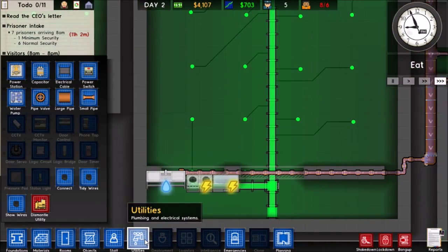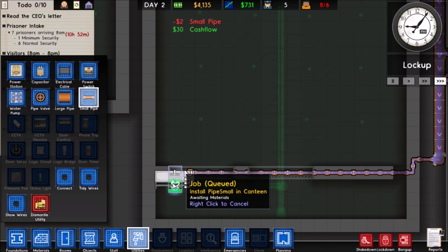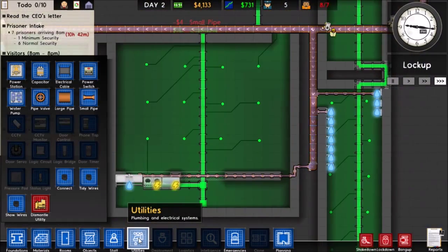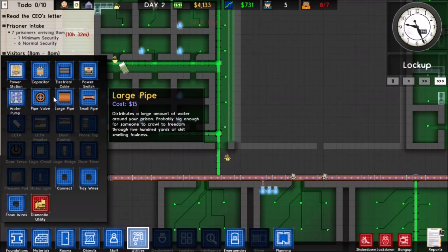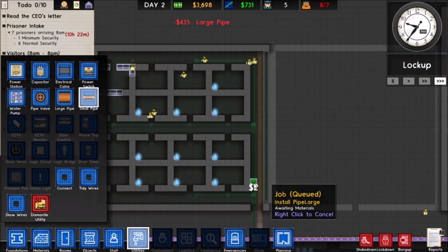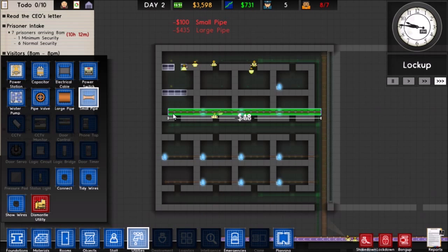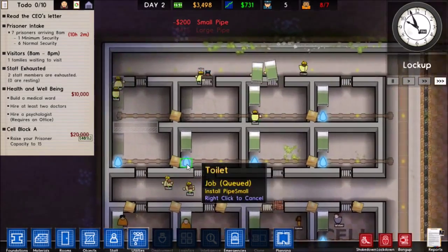Do we have water going to that? Yes we do. Does it need to go one more? I think it does, but the water stream should be able to reach it. Let's get large pipes leading up here — boom, there we go — so all of our cells will get water.